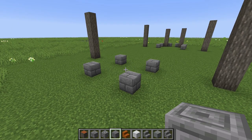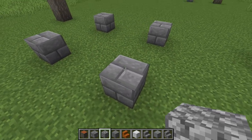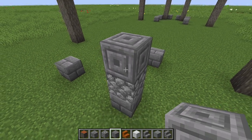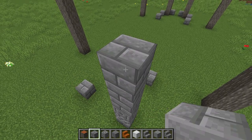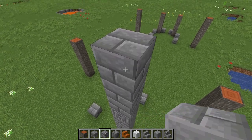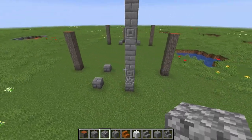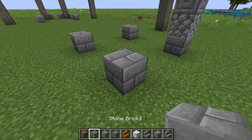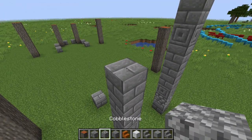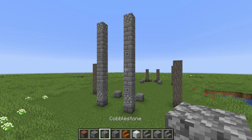The tower in the front is more complicated with three different materials in the corners. Starting in the front corner: go up one block of stone bricks, then cobblestone, then chiseled stone brick. Above that: one two three stone bricks, then one chiseled stone brick, then another one two three stone bricks, then one cobblestone. That's the height of the lower part of the tower. Repeat the same pattern on the other corner.